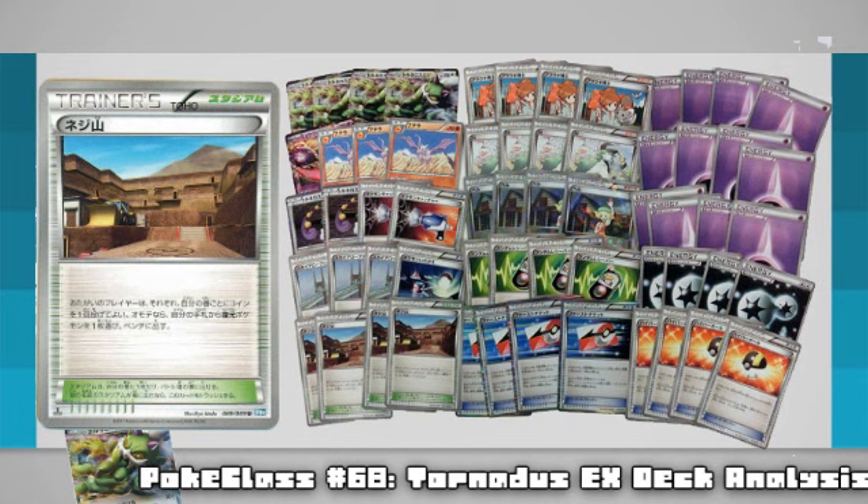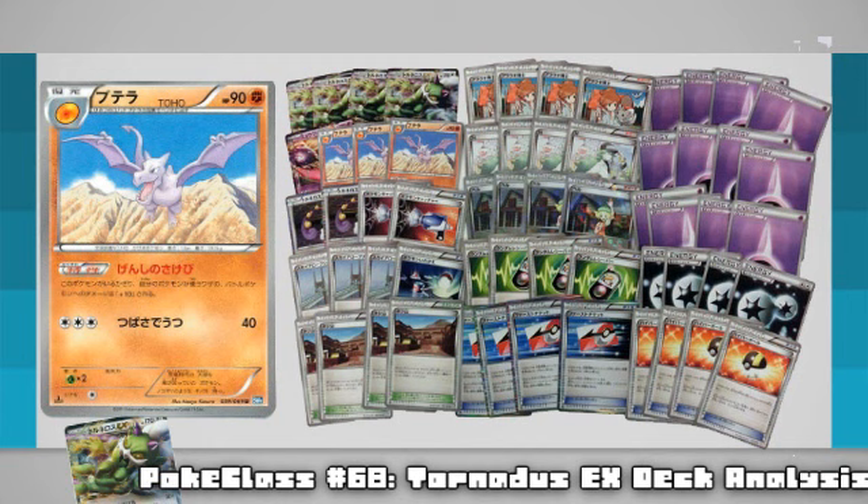But why would you want Aerodactyl out in the first place? The answer is because of its ability called Primal Scream. This nifty ability states that if Aerodactyl is in play, all attacks on your opponent's active receive a boost of 10 damage, and that is for each Aerodactyl in play too. So that raises your attack power by just 10 damage, but that does put other Pokemon like Smeagol in range for a turn 1 KO, and tips over the halfway point on 130 HP Pokemon, with the damage getting higher for each heads you flip on Twist Mountain.